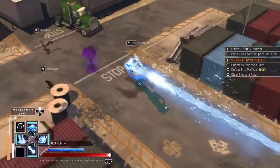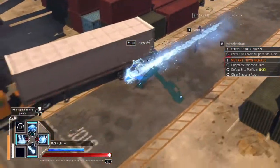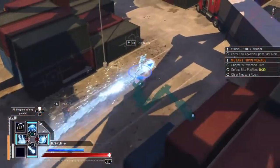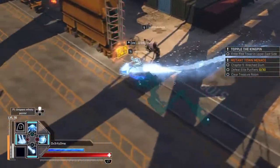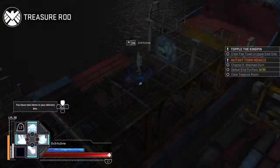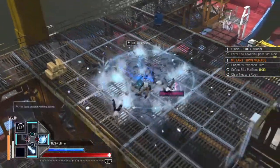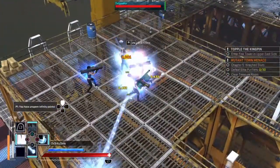Anytime you're in an area where there's other people running around that's not in your party, these are places where the treasure rooms are gonna be. Click on the right stick to open up your map in the middle of the screen. You want to find these loot rooms — any door that's orange are gonna be the loot rooms, any doors that are blue are gonna be the story mission ones. Make sure you clear out all the loot rooms before you leave these areas.